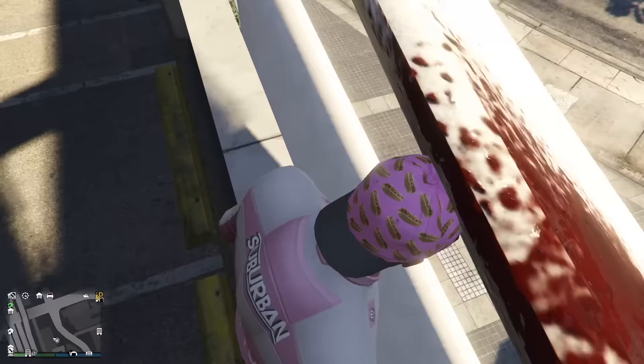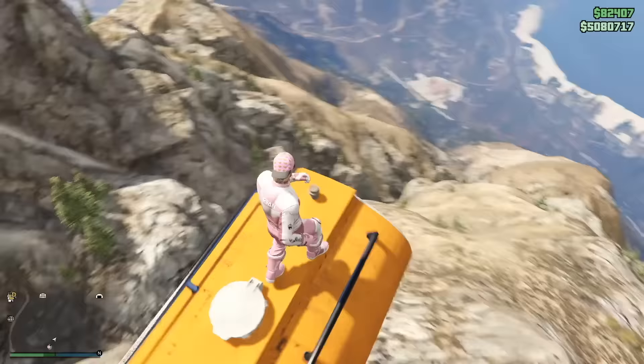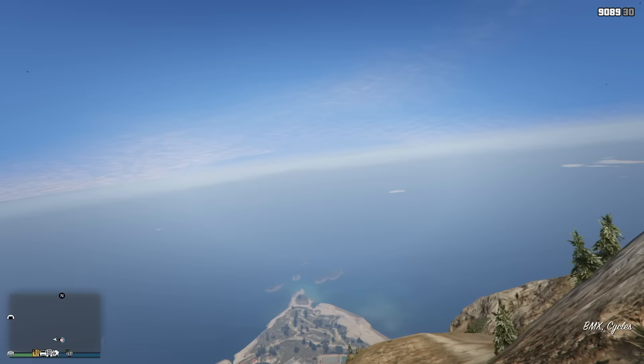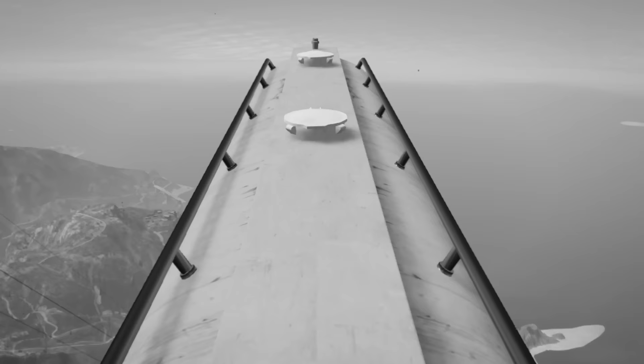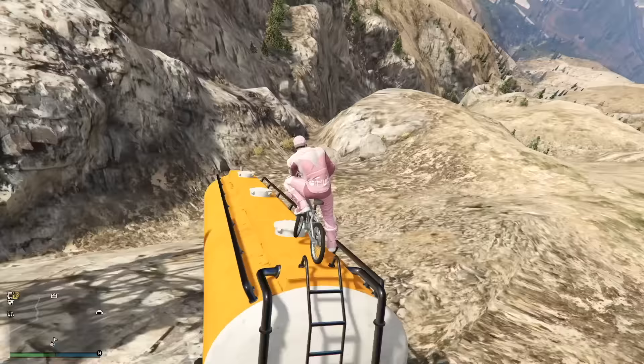This next dare says: I dare you to ride a gasoline tanker down Mount Chiliad. I don't want to do this. I got my BMX bike glued to the back of this tanker. Bunky is pushing us off — this should go great. I feel like I can control it, but I can't.